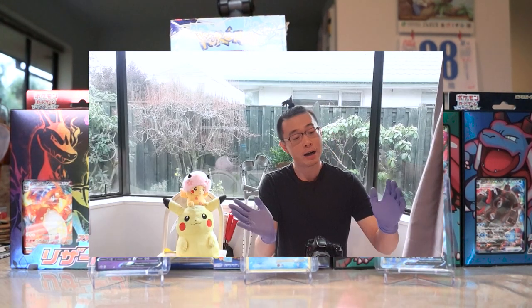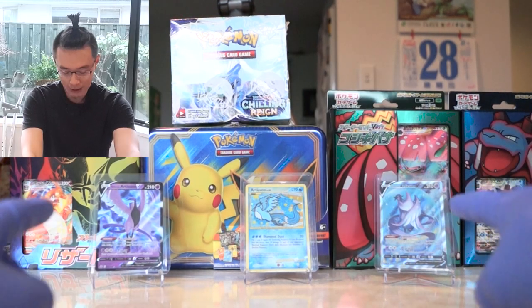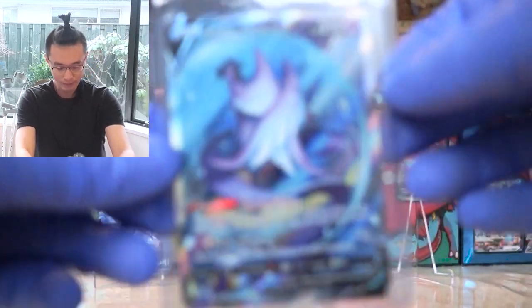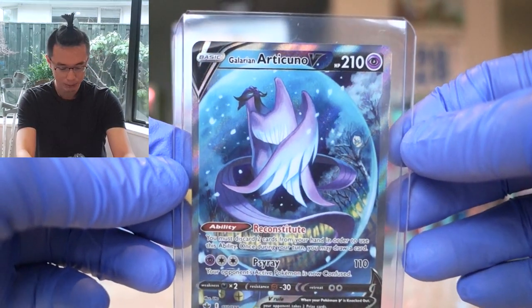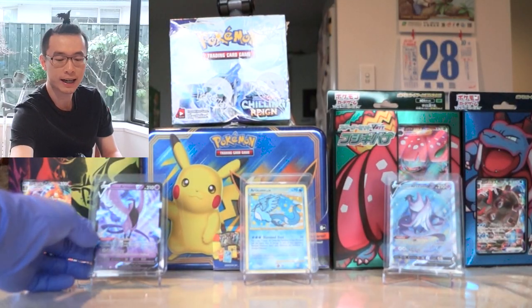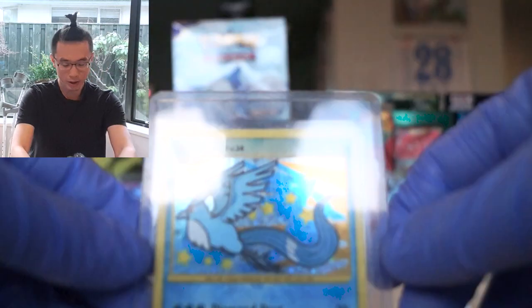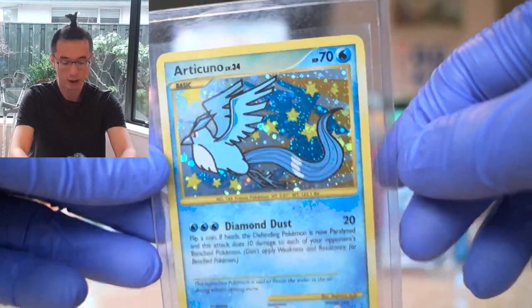Before I do, I want to quickly explain the background. I already went to some of the Chilling Rain pre-releases at our local game shop here in Christchurch, New Zealand. So I already have the alternate art Articuno V — look at that, so perfect, almost as if it was in a snow globe — and also the regular Galarian Articuno V. And just to complete the Articuno trio, I have the Rising Rivals All Nippon Airways reprint secret rare Articuno — a badass holofoil card.